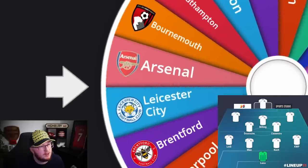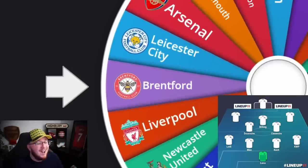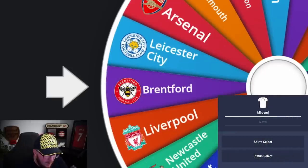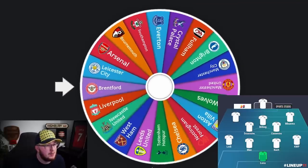This is right midfield. Saka? No. Mbeumo maybe. Liverpool? I could have had Salah — I'm getting so unlucky here, this is ridiculous. I'm going to go Mbeumo. He obviously plays as a striker, as a second striker, but he has played a lot of his time at Brentford on the right wing as well. So we'll go with Brentford's Mbeumo.